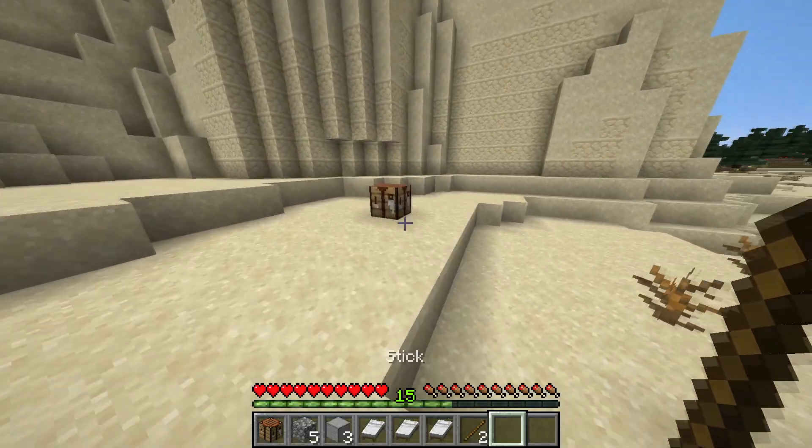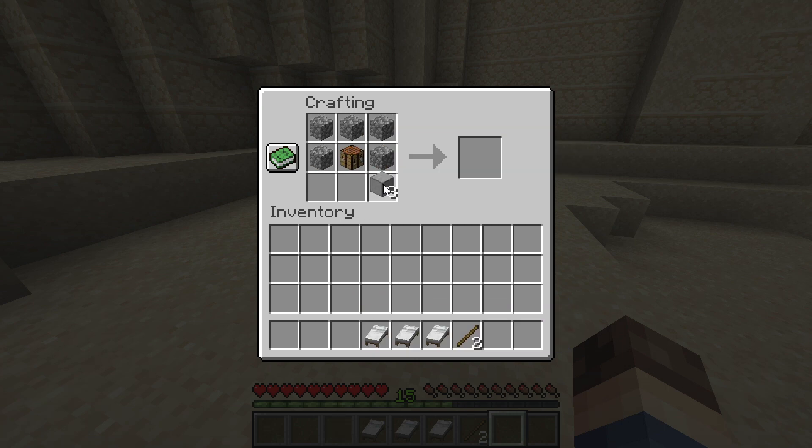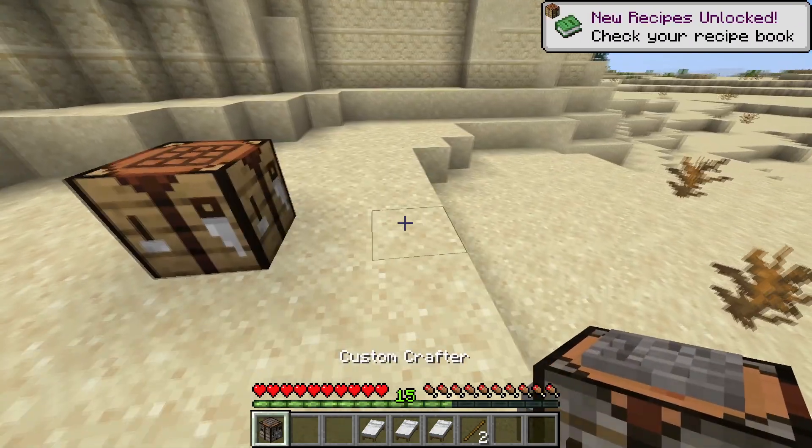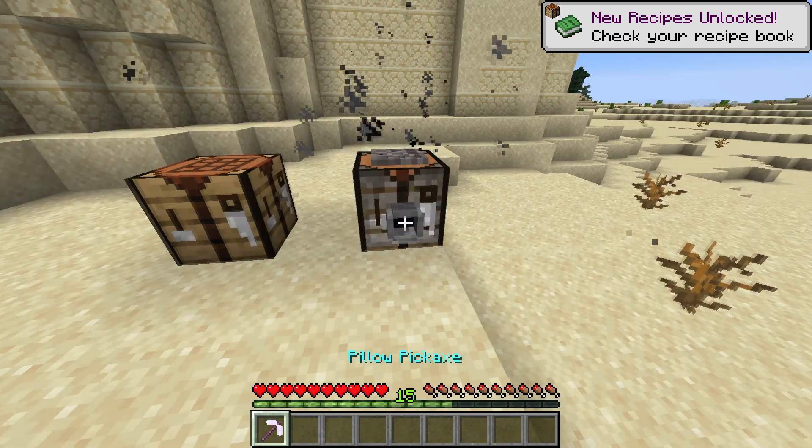I finally got enough beds to craft a pillow pickaxe. Just need to make a custom crafter, like so. Now we have the custom crafter, place it down, and craft up the pillow pickaxe.